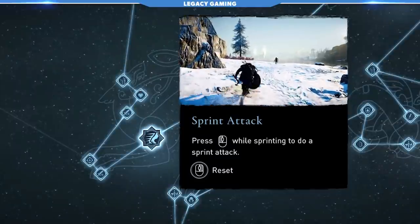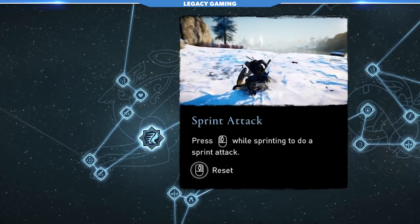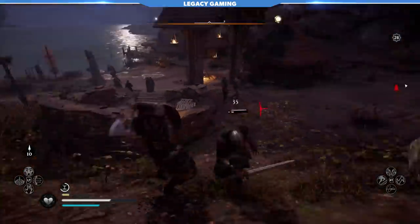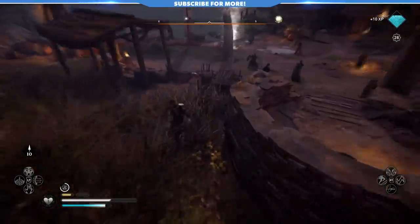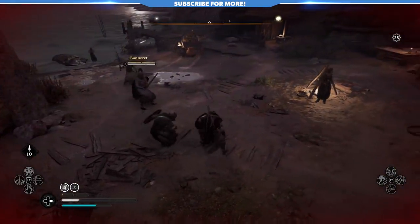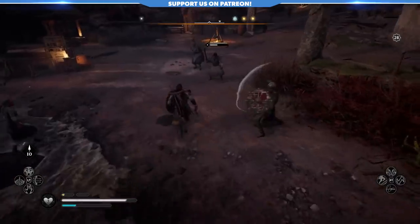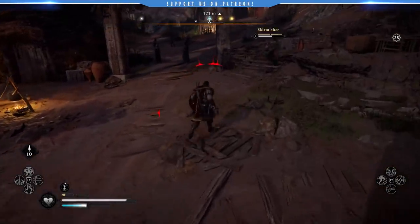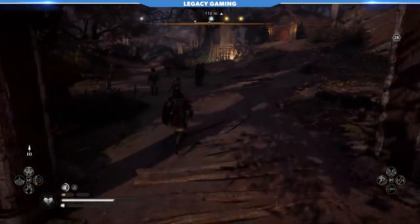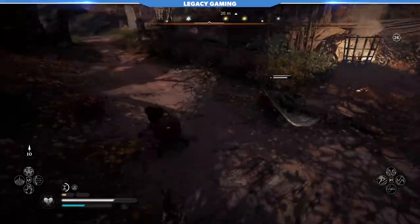Next up we have Sprint Attack, and not everything in the Wolf Tree is going to enhance your ranged abilities. This move really elevates stick-and-move style gameplay. While sprinting, you can tap your Light Attack button and perform a Sprint Attack, which deals a bit more damage than a standard Light Attack and staggers an enemy. This can be useful when trying to run away from a situation with an enemy in your way. In more long-term combat it's a bit clunky, but the best aspect of this ability is the Stagger, which buys you time — and that's something valuable in Assassin's Creed.